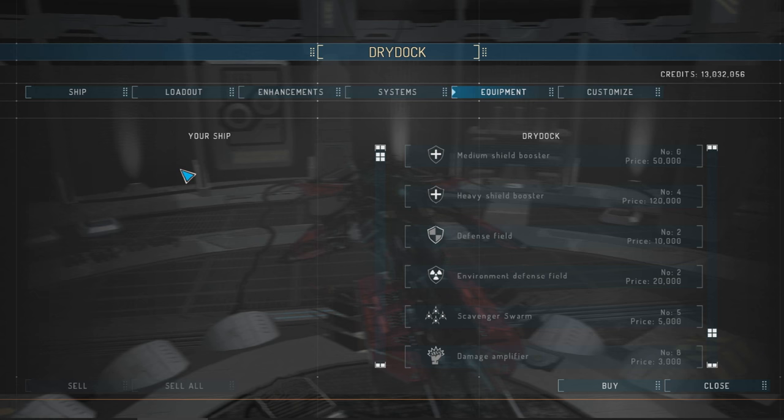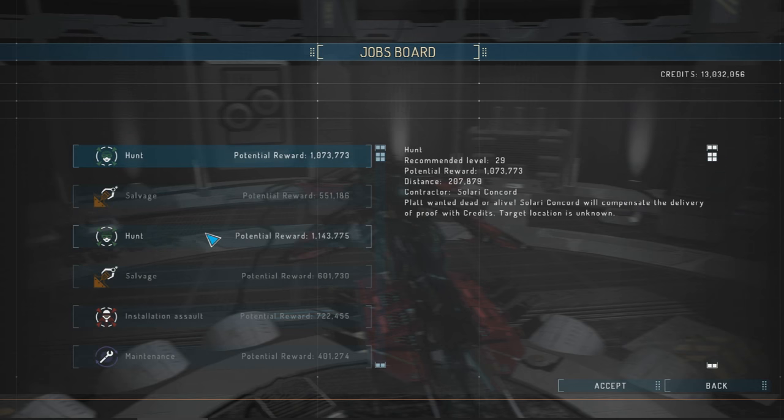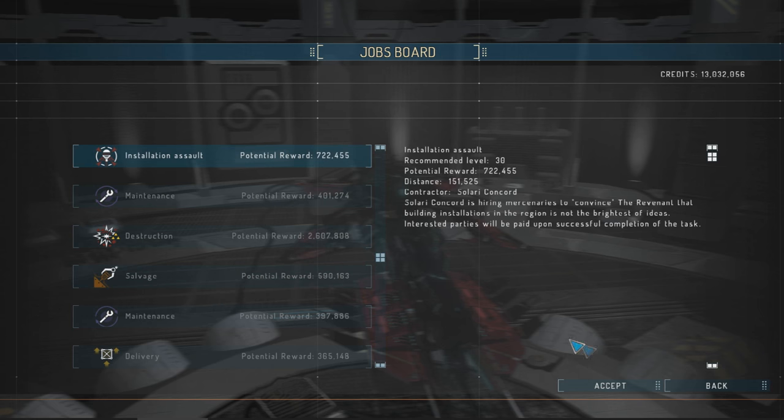They did some changes to the camera angles and put in a little thing with your fleet. You can now meet up with your fleet and take it on job boards. For instance, installation assault missions that were normally 700,000 credits now show over 2 million, and they've got maybe twice the ships — so you take a small fleet in with you to accomplish the mission. You can hook your fleet up to fly around with you on basically any mission.